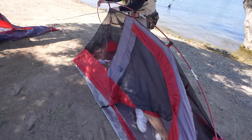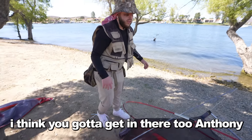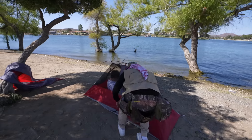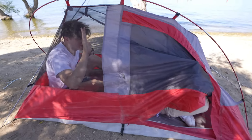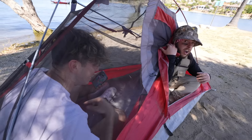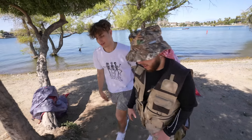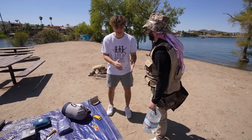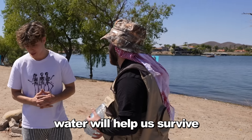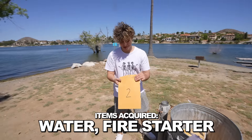Task one complete means we can choose two items for our inventory. They're still struggling over there — we can take our time. We have to pick items we think will help us, but we don't know the next task. Grab water — that's one of our items. What about a fishing rod for food? There's a lot of fish in this lake. I think we do the fishing rod. Fishing rod and water — let's go baby.